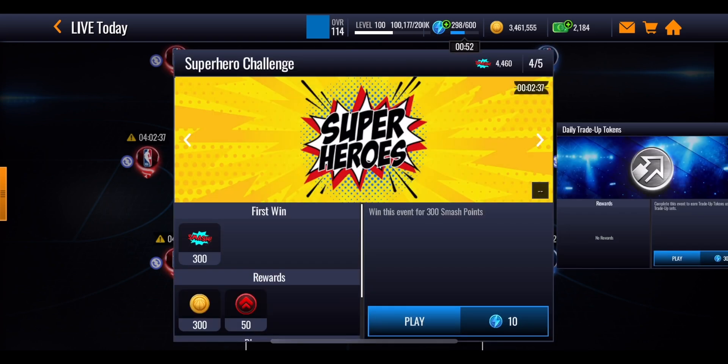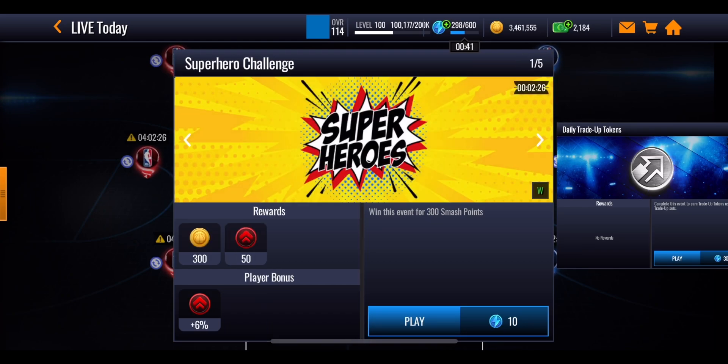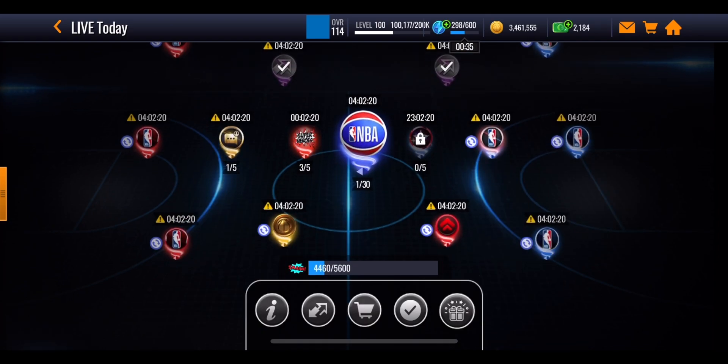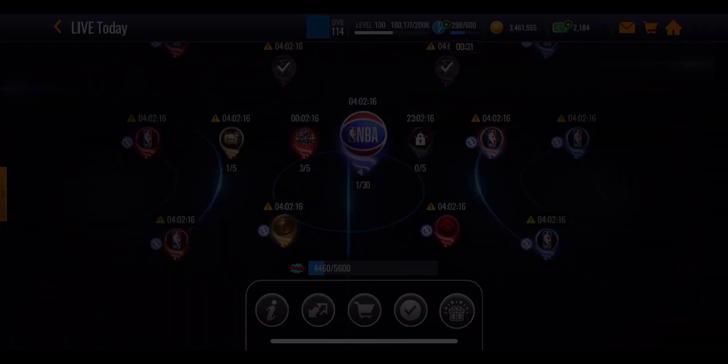There are also some promo events to play through and these are on a 12-hour reset instead, meaning you can play through 10 events in total because there are 5 every 12 hours, and each one of these is only going to cost you 10 stamina to play through. These are also going to give you 300 smash points, which are going to be very useful as all of the points you're getting from every single event you play are going to add up in these milestones.